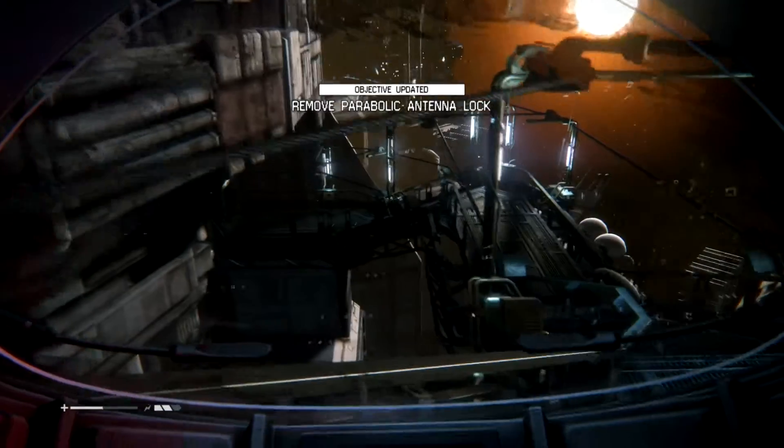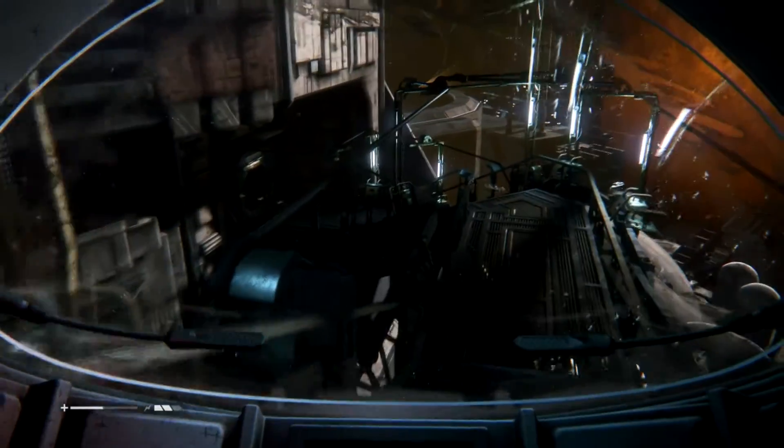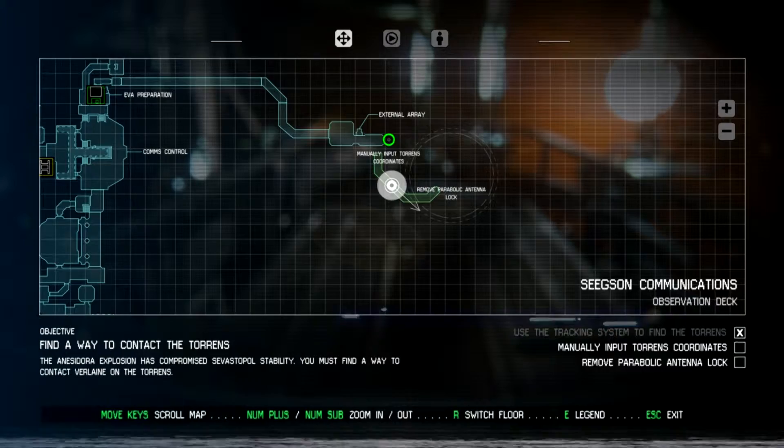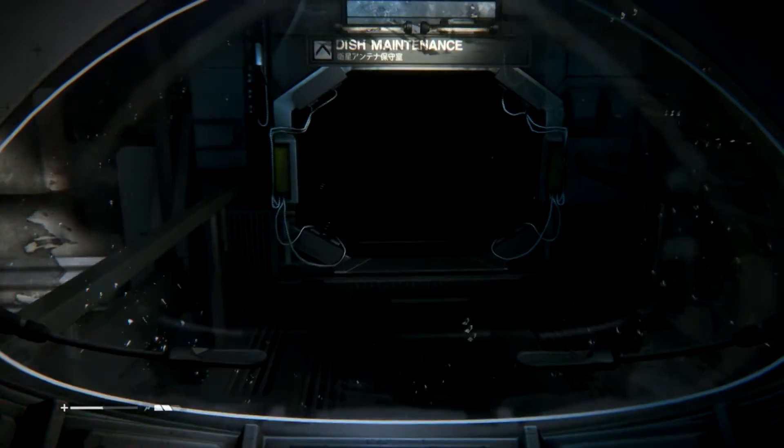Hopefully I don't actually have to enter it manually because I've forgotten it already. Anyway, somewhere down here is a parabolic finger-ma-jig. Remove the antenna lock. Okay. It says I have to manually enter it, but whether 'manually' means me or Ripley, I don't know — we'll see in a second, won't we?